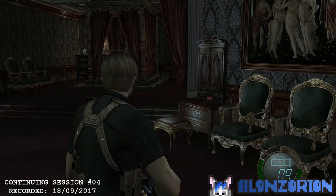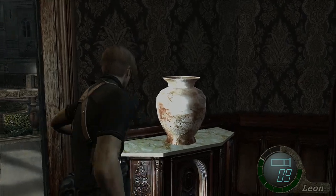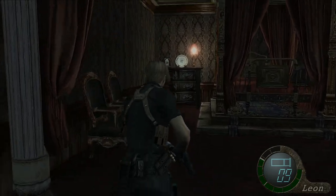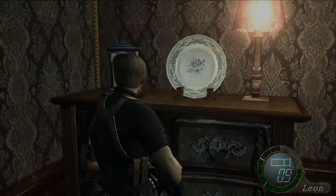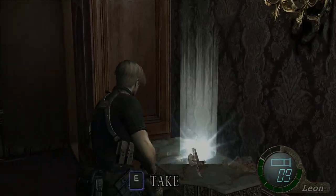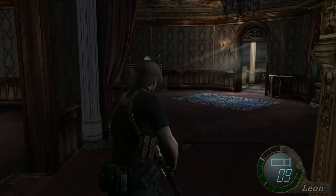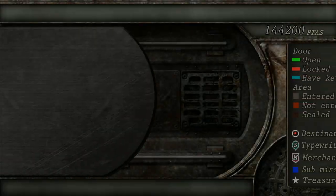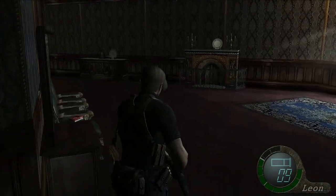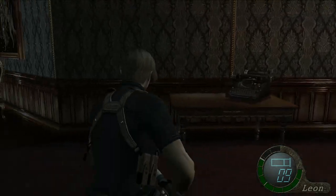This is a lovely bedchamber - I'm assuming this is Salazar's bedroom. It's got a nice view over the garden. There's a bunch of things we can vandalize. We've got a spindle closet with nothing in it, unfortunately. There's a merchant here and a save point as well, and there's also a rare item somewhere around here in the room.